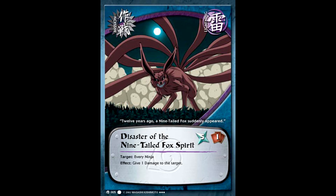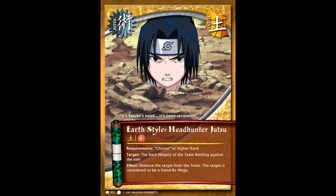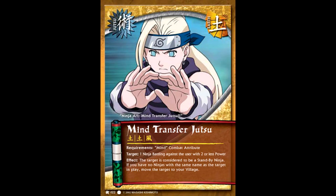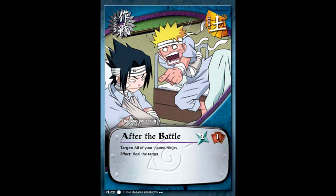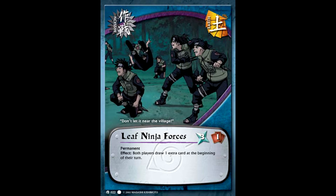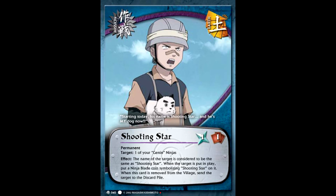This was especially great if you played Disaster of the Nine-Tailed Fox Spirit and then immediately played the Third Hokage, because you could start healing all of your ninja while your opponent was just stuck. Earth had some pretty decent stuff too — Headhunter Jutsu got rid of your opponent's entire back row, and Tree Climbing Training turned one chakra into three chakra. Mind Transfer Jutsu was a little difficult to pull off, but if you could, it could take one of your opponent's ninja and move it to your village. After the Battle healed your entire village. Ninja Academy let you summon twice in one turn. Leaf Ninja Forces let players draw two cards instead of one at the beginning of their turns. And Shooting Star essentially let you have two of the same ninja in play — by changing the name of an in-play ninja to Shooting Star, you could then play another of that original name. Two Kakashis in play at once? Yes please.